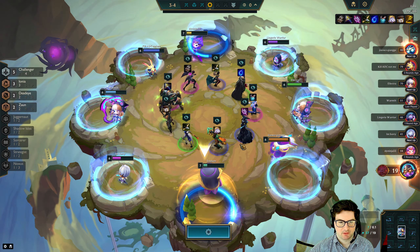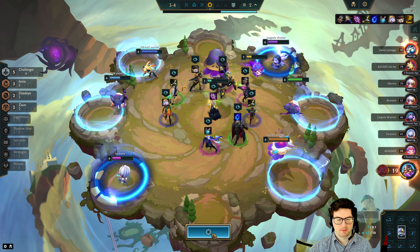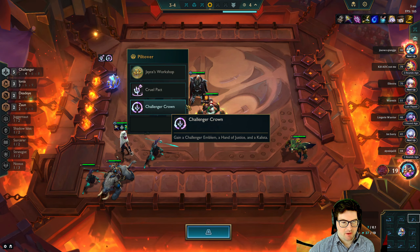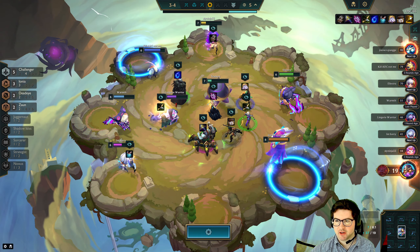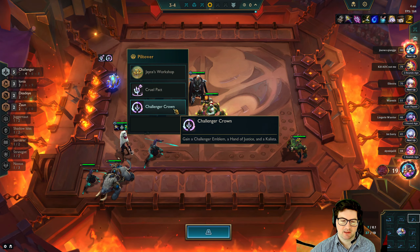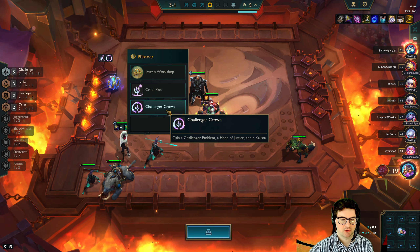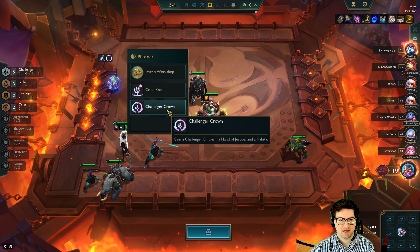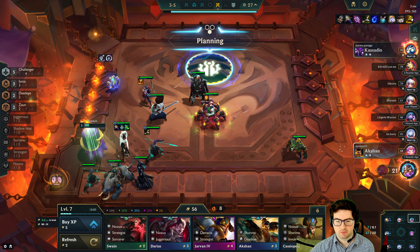Challenger Crown is combat power but we do need to find another Challenger emblem — either we need to find a spat or get it off of the next one, but I think we can only get one Challenger Crown. Hopefully we find a way — we could get spats and you can make it with a Recurve, I believe. No, it's Recurve. Whoops, okay.